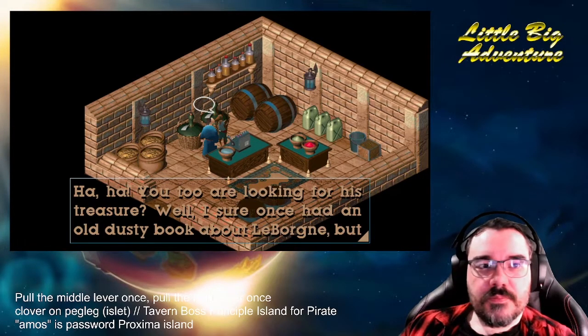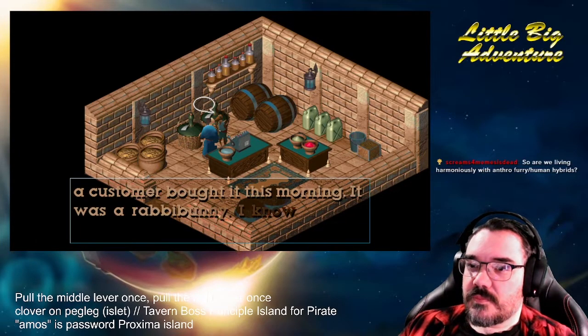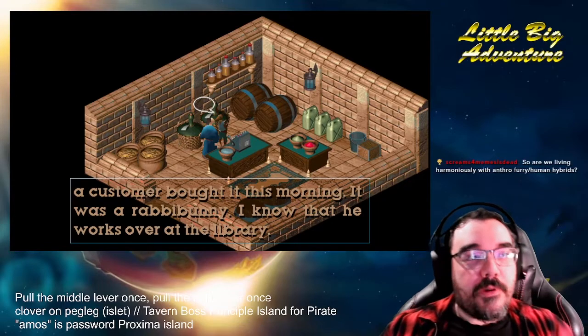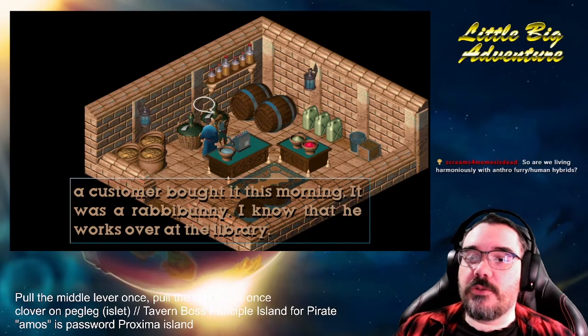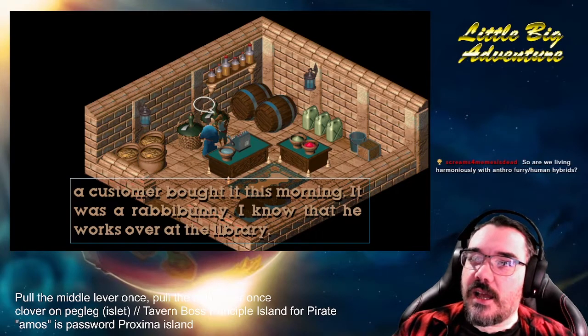I sure once had an old dusty book about LeBorn, but a customer bought it this morning. It was a rabbi bunny — I know that he works over at the library. Library. They say there's four types of people in this world: the quetches, the rabbi bunnies, the grobos, and the spheros. The rabbi bunnies are like the rabbit men; spheros are small spherical men; quetches are us with the topknot; and the grobos, who are the best, are the elephant men.